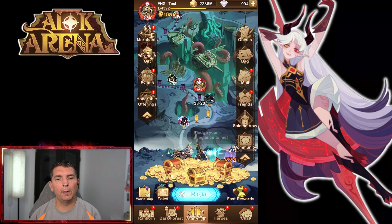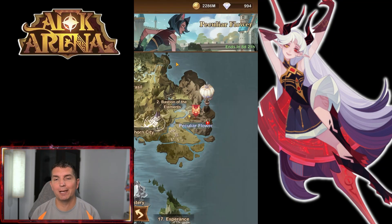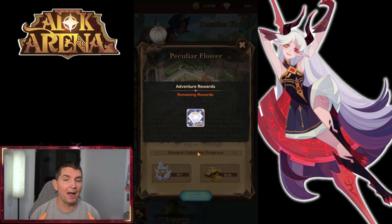Hey guys, welcome back to some more AFK Arena. Today we're over on the test account checking out our brand new Voyage of Wonder. That's right, guys — the Peculiar Flower is up. Overall on this voyage we are picking up 5,000 diamonds, which is awesome — that's going to give us one full pull in the Stargazer.